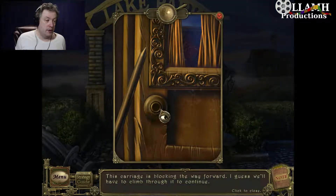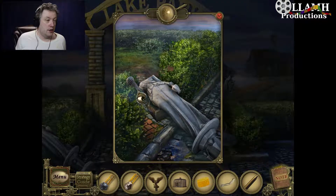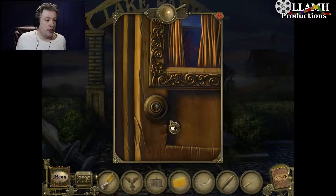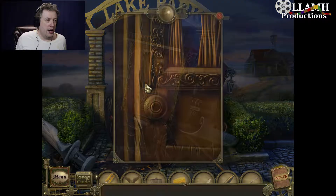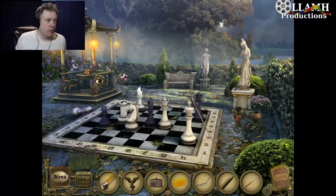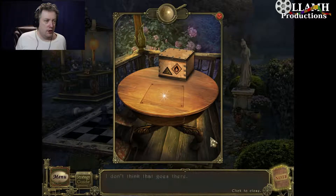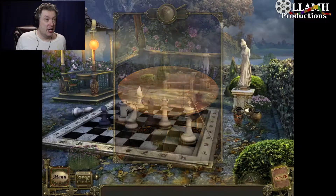We found a statue arm. Carriage is blocking the way forward. We found a steel bar. We can't pry it by hand, but we can pry it with that — a nail puller. I know there was something that was nailed up. We need to find a door handle. Whoa, wait, what? Rather suspicious looking square area on this table. Nevermind. We have fireworks.